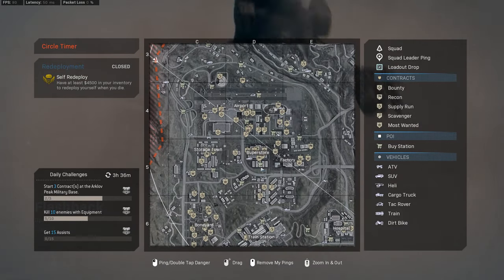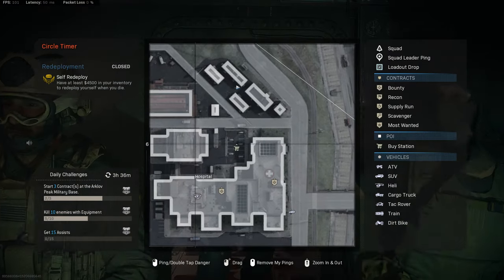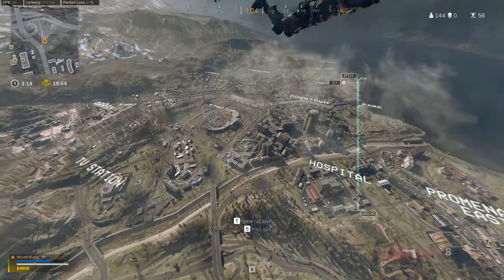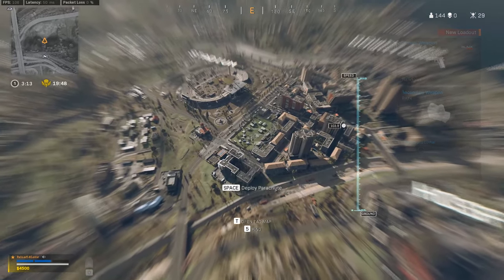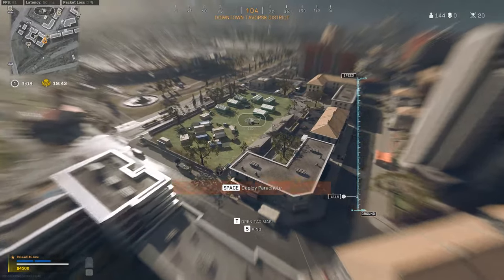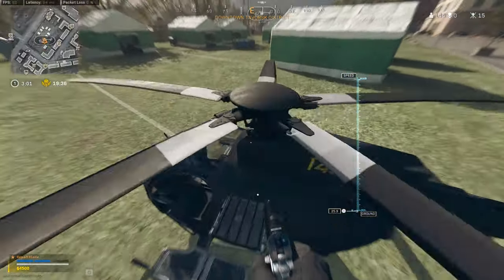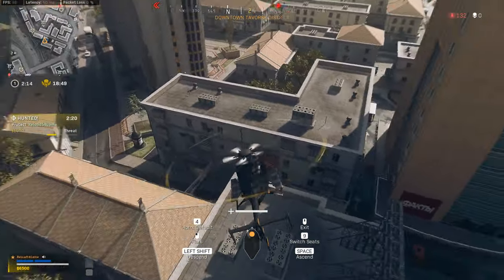There's a heli here, hospital's got one, here's one — I'm probably going to go for this one. Probably going to jump right at 700 right now. I'm going to have to cut my chute twice to get it right. It wasn't contested. I like to just scan the buildings for money.